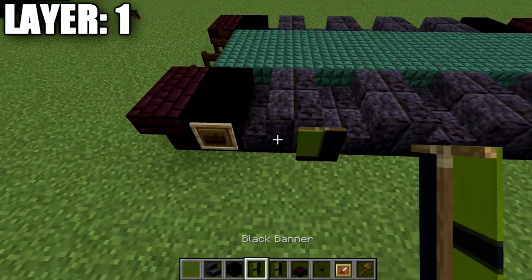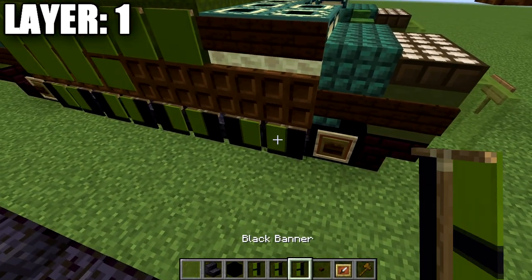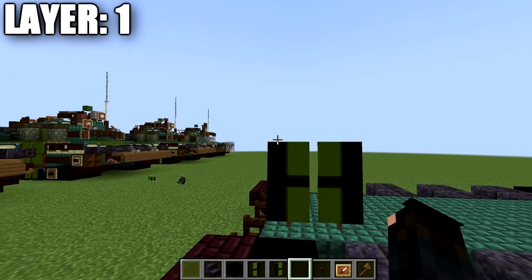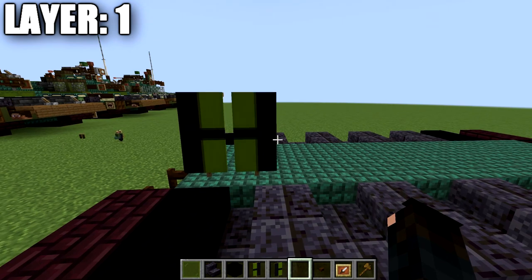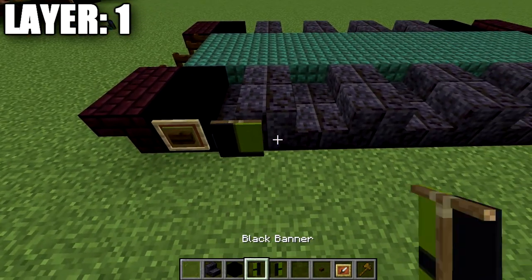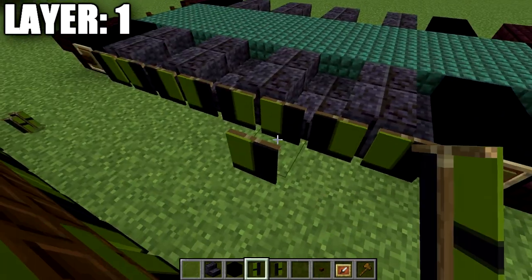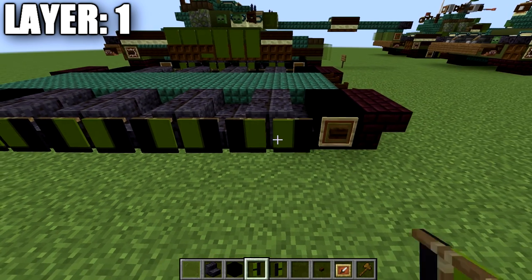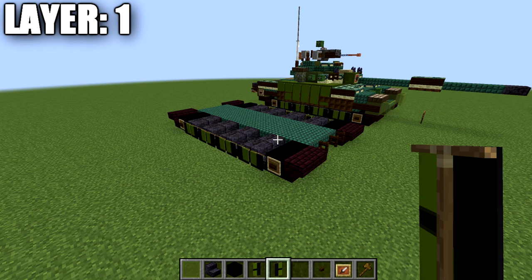Place green banners on the sides. Make two green banners: split one with black dye on the left side vertically, the other with black on the right side, then add a black horizontal line to both. Place them on the sides of the stairs with the green portions facing one another, representing the wheels. That wraps up Layer 1 — moving on to Layer 2.